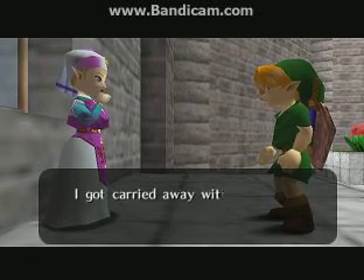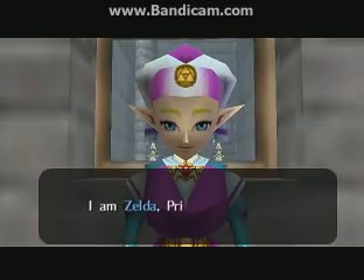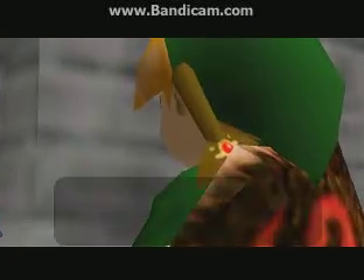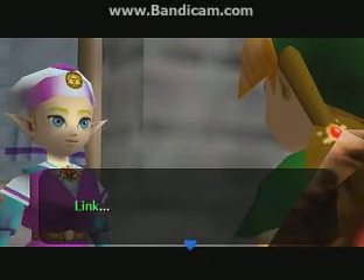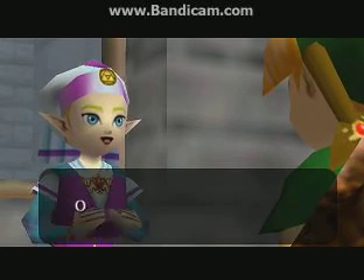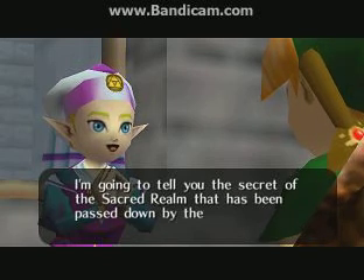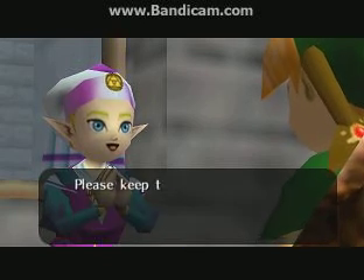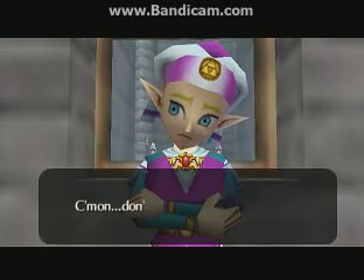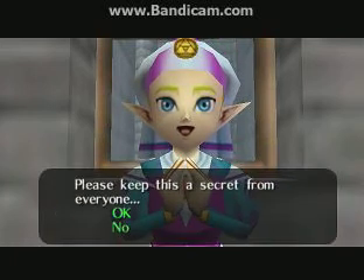Oh, I'm sorry, I got carried away with my story and didn't even properly introduce myself. I am Zelda, Princess of Hyrule. You don't say. What is your name? Dot dot dot dot dot — Link. Strange, it sounds somehow familiar. Okay then, Link, I'm going to tell you the secret of the Sacred Realm that has been passed down by the Royal Family of Hyrule. Please keep this a secret from everyone. No. Come on, don't be a blabbermouth. Please keep this a secret from everyone. Okay.